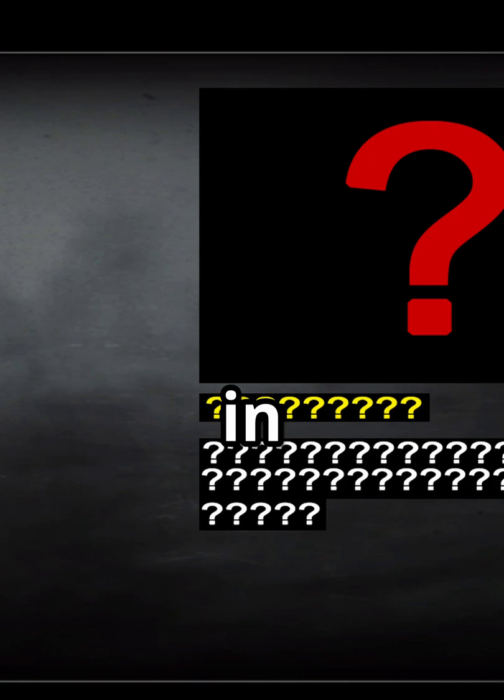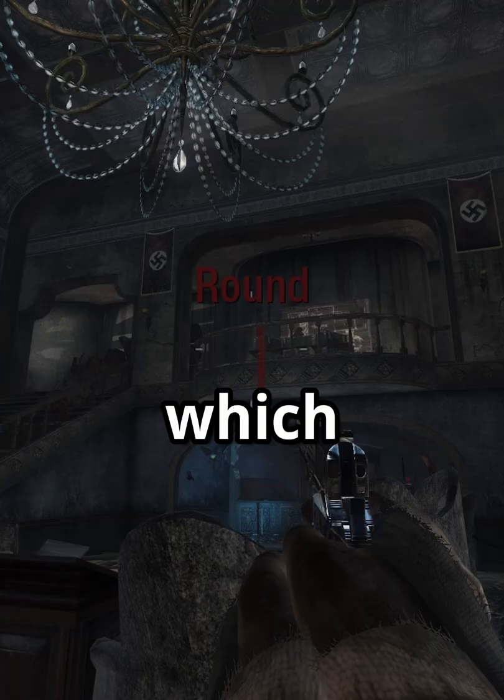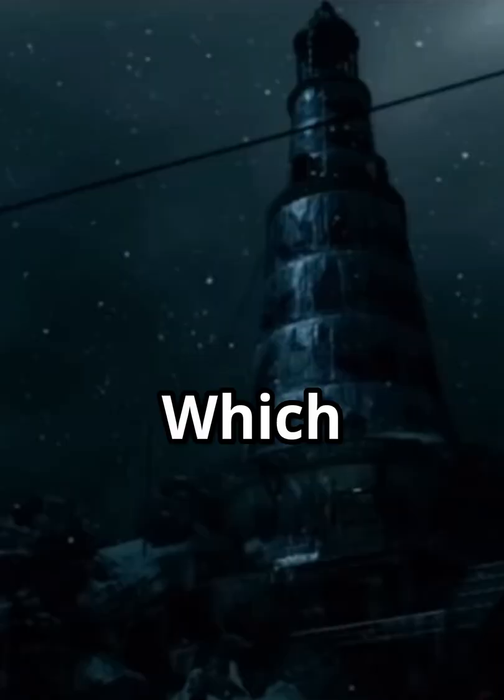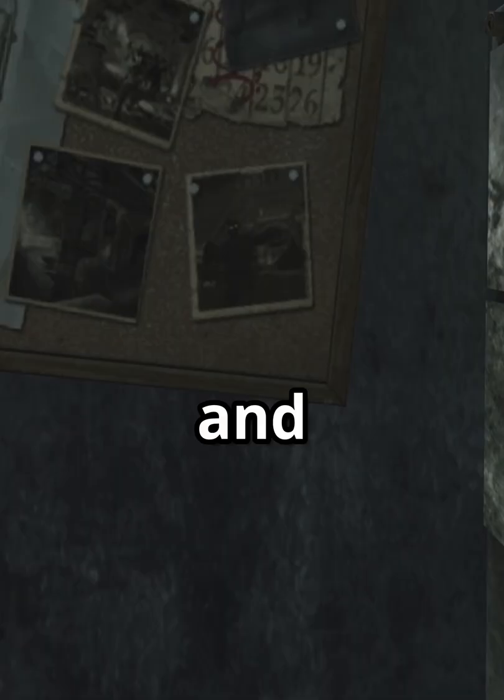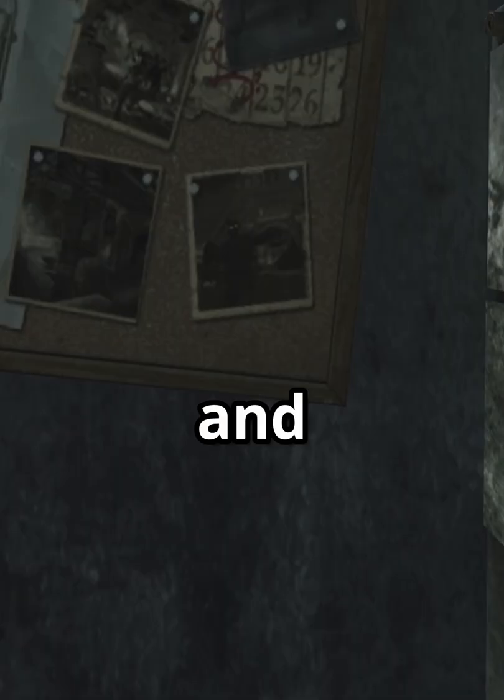There are 3 secret additional Zombies maps for World at War, most of which you can play right now. In fact, you've probably played them already, as the first map was an abandoned theater which became Kino der Toten. The second was a Siberian map which became Call of the Dead. And the last one was a Paris map which was scratched and reworked into Moon.